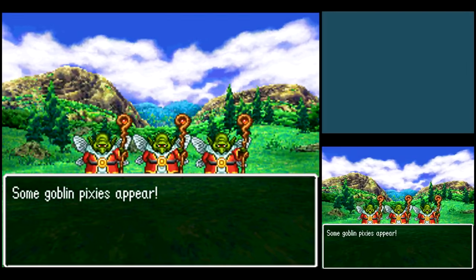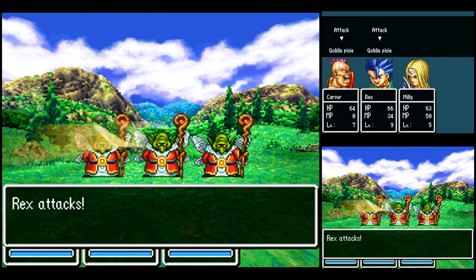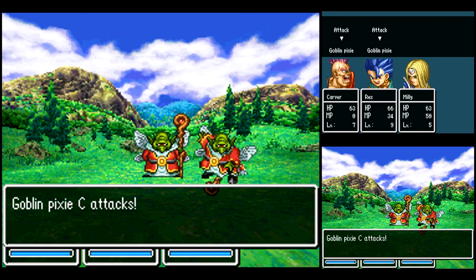We got Millie in our party, but she's just a guest right now. And we have new enemies here — Goblin Pixies. These guys can cast Crack on your party.